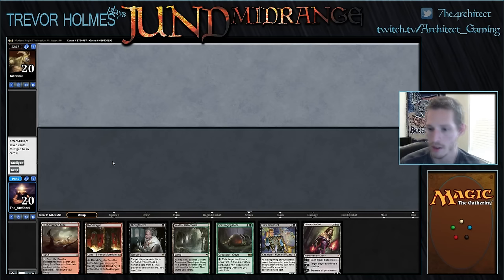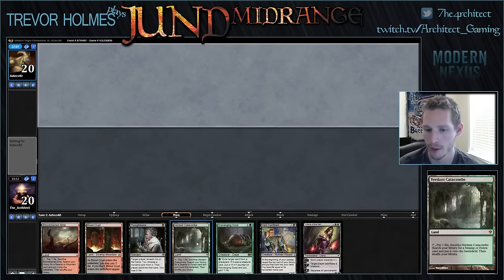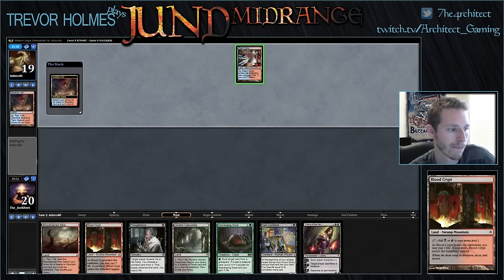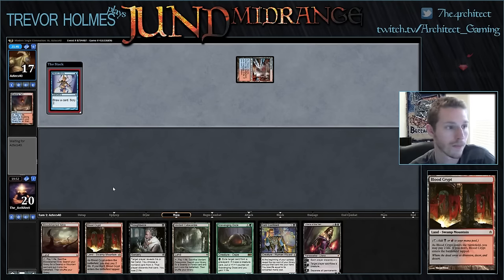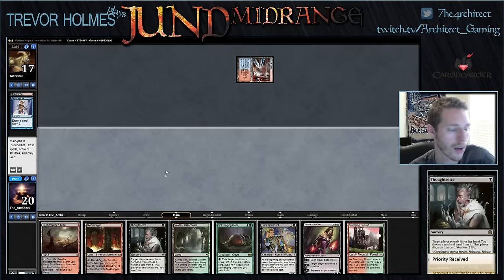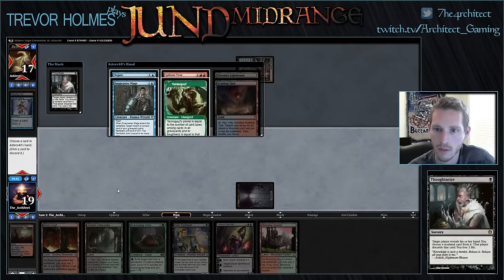This hand is great — three lands, Thoughtseize into Confidant into Liliana. We will keep. We'll fetch a Swamp off Bloodstained Mire, then Verdant Catacombs fetches a Forest, Blood Crypt for later. Opponent has Serum Visions and scryes — he keeps one card on top and puts one on the bottom. Stomping Ground doesn't change anything. His hand is Negate, Snapcaster, Twin, Tarmogoyf with an Island and Mountain.